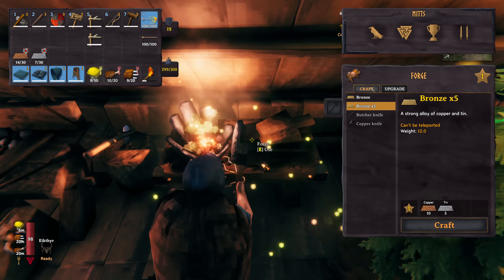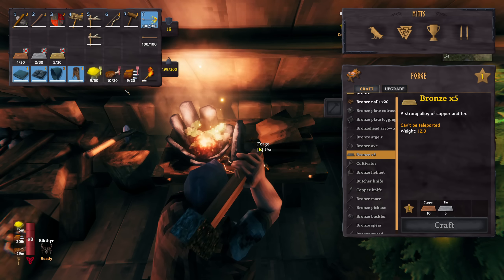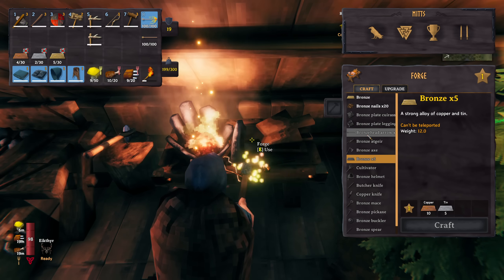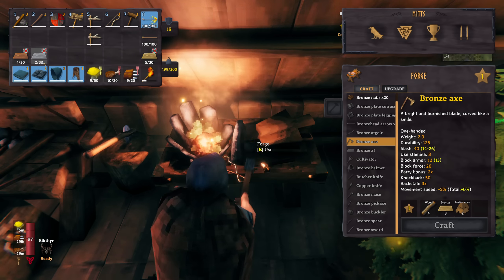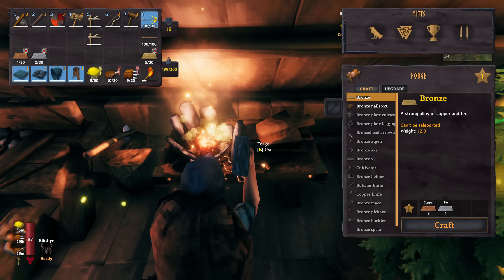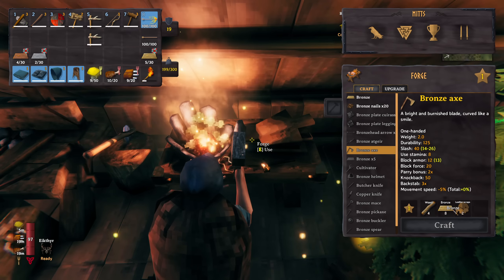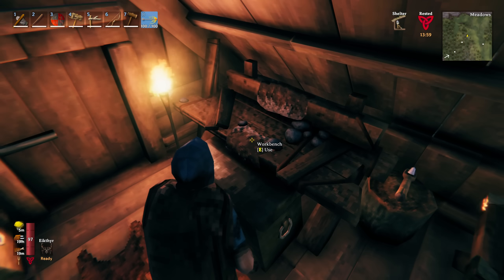We've already done a lot of work on this copper node to dig it out. Here's our base. I can actually repair my stuff - I forgot to do that. Let me drop that off and mark a ping on this deposit - it's not far. We'll head over there and start mining. I'm not hearing any trolls right now, but to be honest I would not be unhappy if one decides to turn up today. So we've got a couple of copper deposits here - it's pretty awesome. I've pretty much dug it out all the way around.